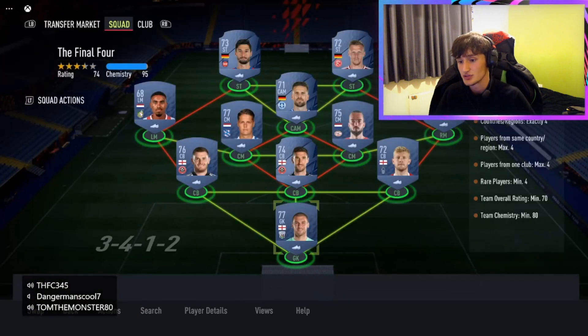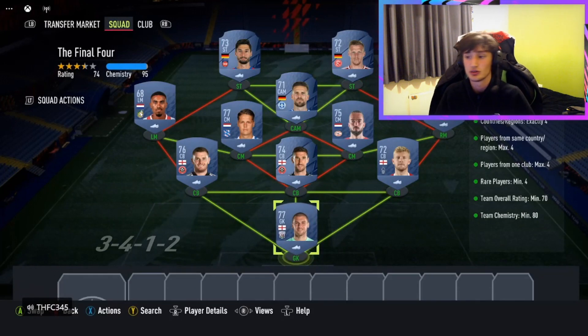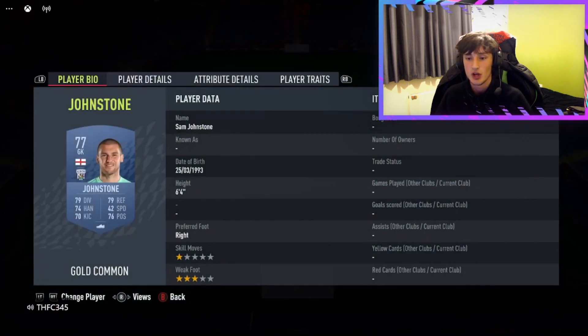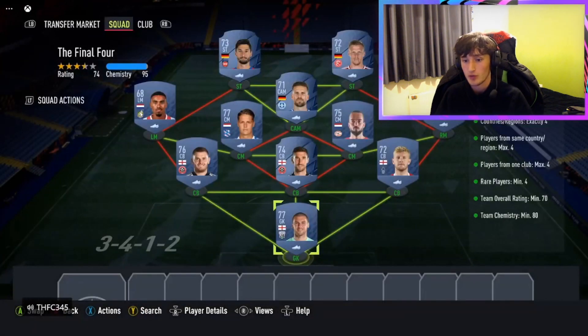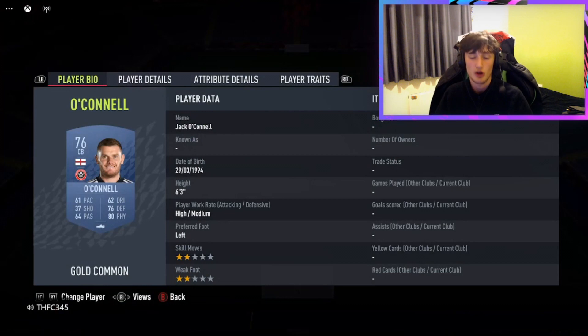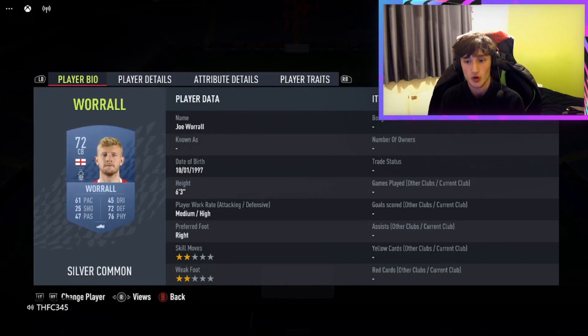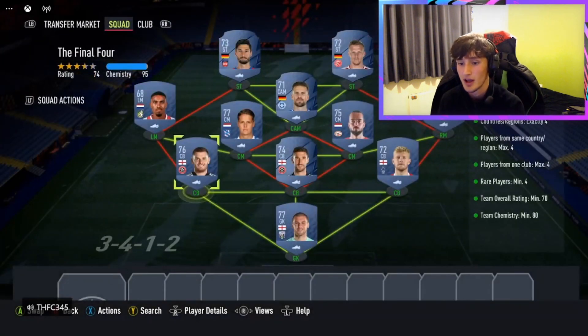For this one, there's no loyalty like normal — you need 80 chem. We've got 95 chem, so there's plenty there. We've got Sam Johnson in goal from West Brom, O'Connell in left centre back, central centre back we've got Basham, and right centre back we've got Joe Warrell from the Championship.